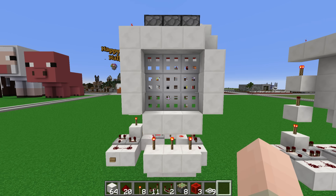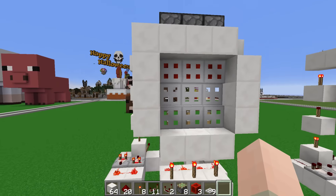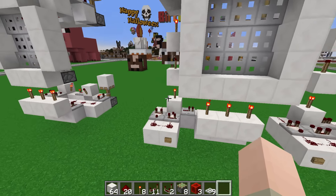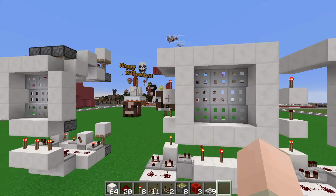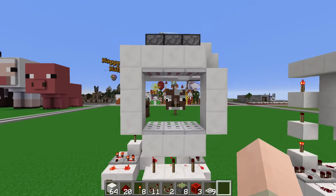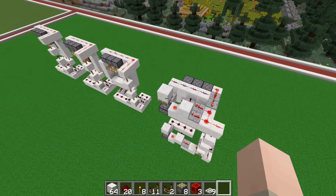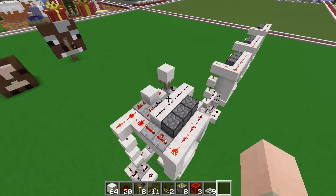Hi guys, in today's tutorial I would like to show you how you can build a 3x3 trapdoor door that completely opens when putting an input to it. This might already look familiar because last week I did a tutorial on a super simple 3x3 trapdoor door which looks like a garage door, but it doesn't open completely. So I wanted to do a door that opens completely just like this one. The redstone for this is a little bit more complicated than the redstone of the door I did before, but still I think this is a quite fun door so I wanted to make a tutorial out of it.